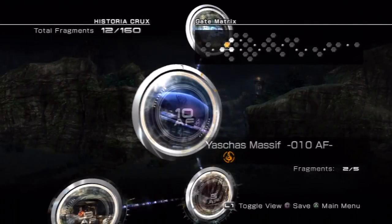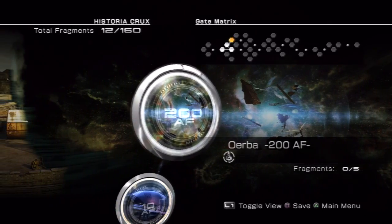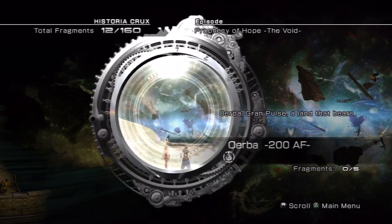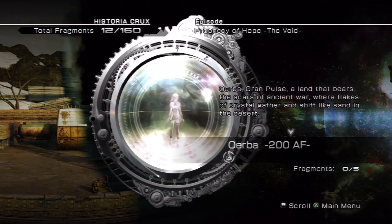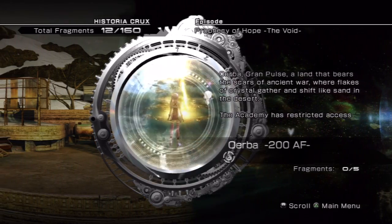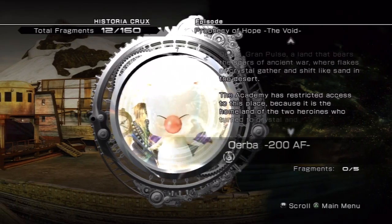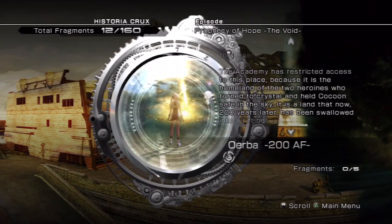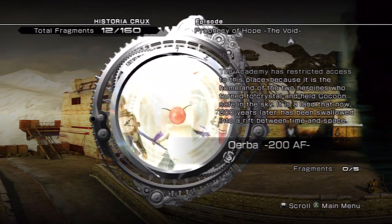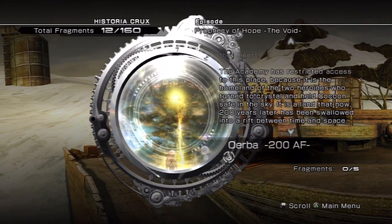So, here we go, folks. It's time to move on. We're going to Erba, 200 AF. Let's do it. Erba, Grand Pulse — a land that bears the scars of ancient war, where flakes of crystal gather and shift like sand in the desert. The Academy has restricted access to this place because it is the homeland of the two heroines who turned to crystal and held Cocoon safe in the sky. It is a land that now, 200 years later, has been swallowed into a rift between time and space.